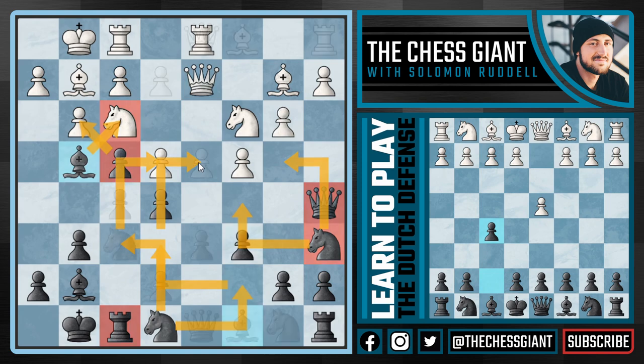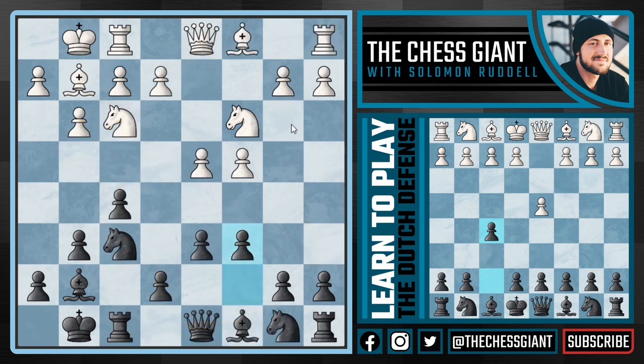That covers the move b3 — really any kind of quiet move white plays. There are a ton of different options we can go into, whether that's queen e8, queen a5, or rook e8; we're basically trying to prepare an e5 push. I prefer queen a5, but there are many options. What if white plays the main line move d5 — does this discourage us from playing e5?